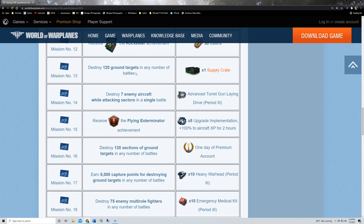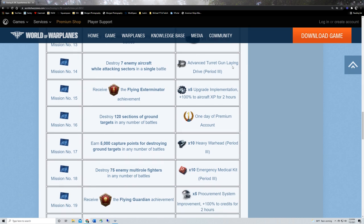Mission thirteen: a supply crate for destroying 120 ground targets in any number of battles. Ground attacker and bomber again will be your best bet. A lot of these missions are geared around bombers since we're going for a premium bomber — it is what it is. Mission fourteen: an advanced turret gun laying drive you can slap on your B29 once you get it. Destroy seven enemy aircraft while attacking sectors in a single battle — enemy aircraft only, not air defense aircraft. You want to be in something relatively quick to get from sector to sector.